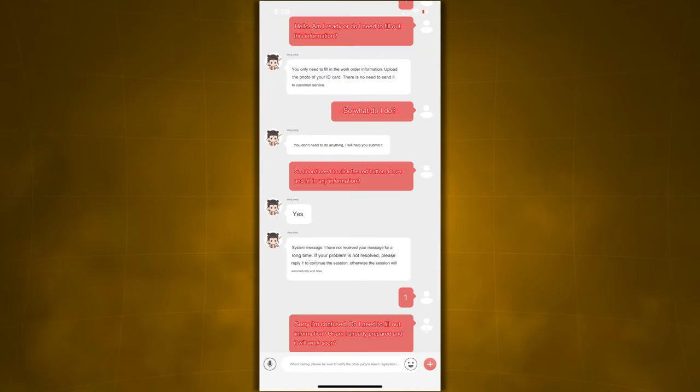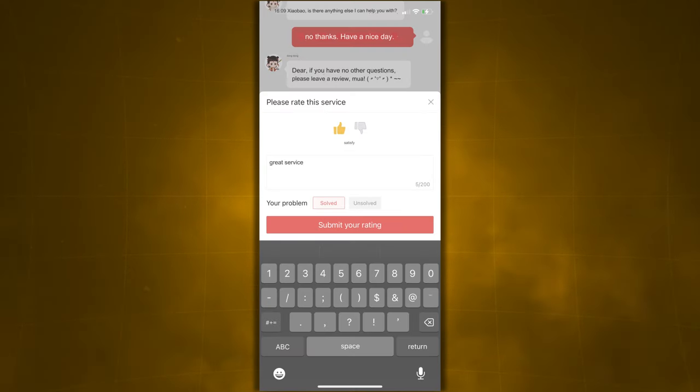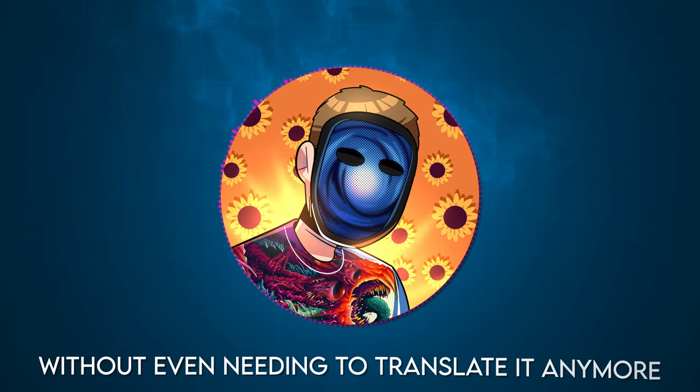That is literally everything. Within about 24 hours you'll be completely good to go to use UPIN as you wish. Let me know if you want me to drop a video doing an entire rundown of how to use the UPIN app. In the meantime, my biggest piece of advice is just to use Google translate as much as possible. It'll help you through everything, and after a while of using the app you'll figure out where things are without even needing to translate it anymore.